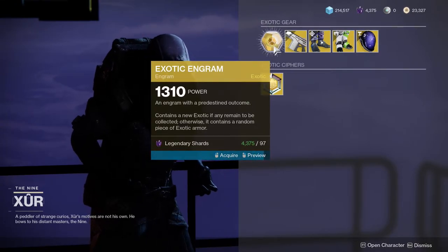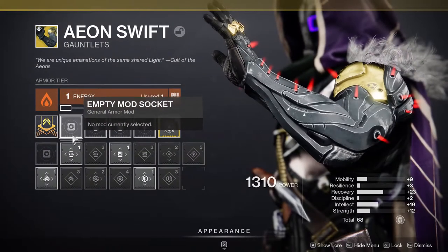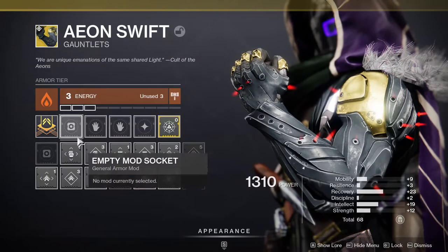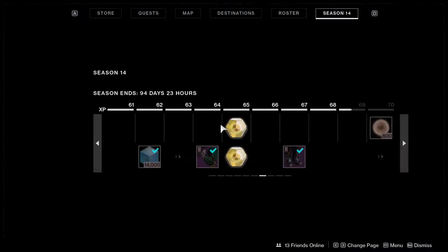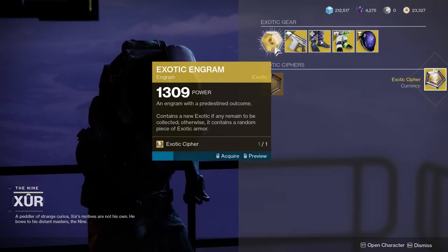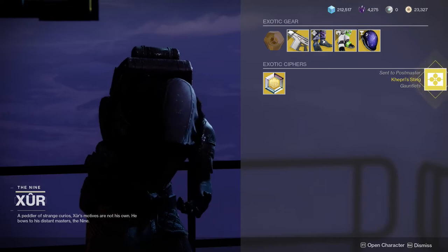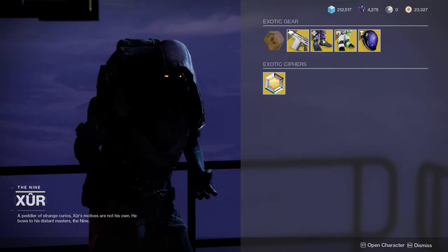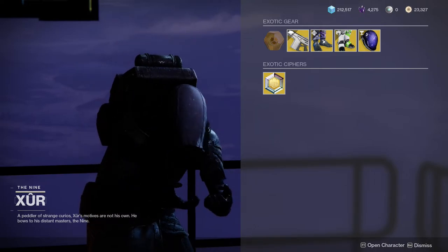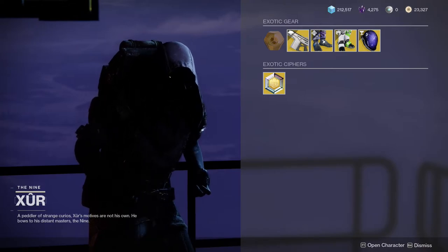Let's see what we get this week — Aeon Swift. I'm okay with this because — oh shit, 23 recovery! I can work with this. Let's grab another exotic. Alright, let me look at what rolls it dropped with. Mobility at 14, resilience at 13, recovery at 18, discipline at 12, intellect at 2, and strength at 14. Damn, this one's good.